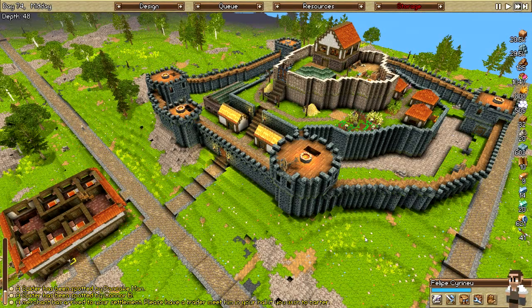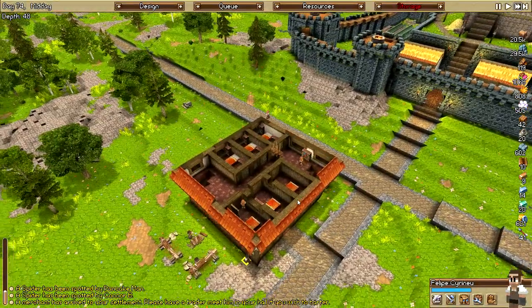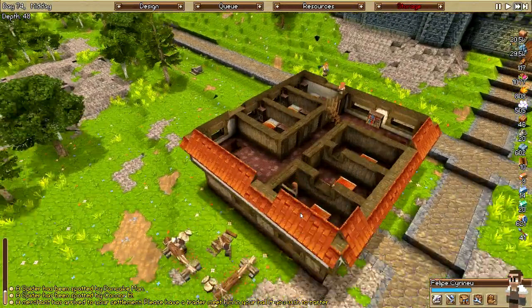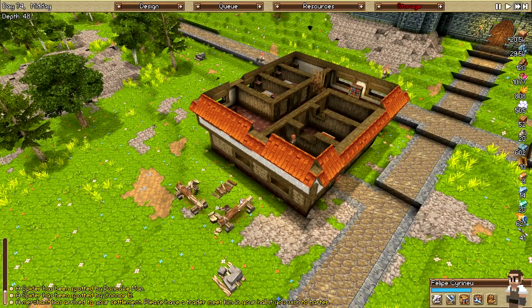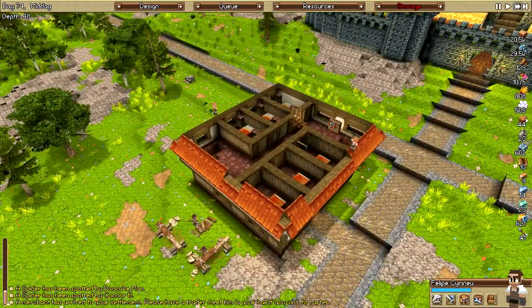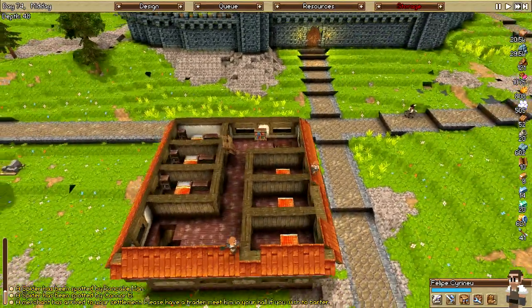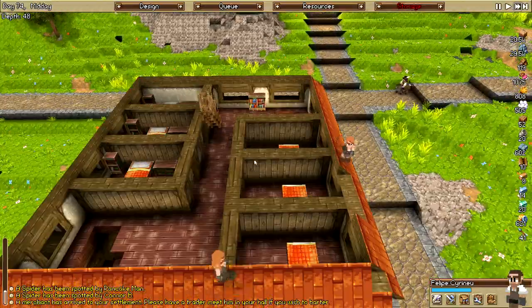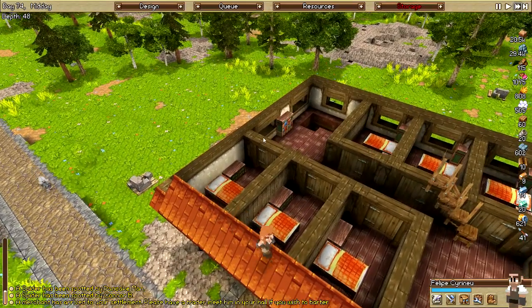Hey everybody, this is Ben and welcome back to Timber and Stone. We are on day 74, still working on this inn, but things are progressing very quickly. Not a whole lot else has happened since last episode. I did have to put in a couple of timbering stations over here because the carpenters were making runs back and forth constantly.